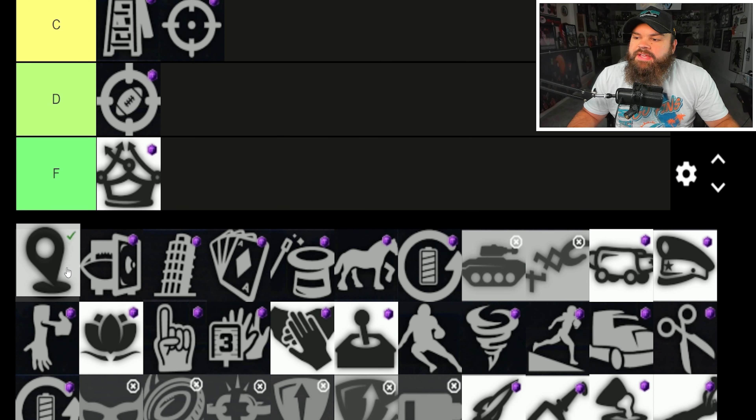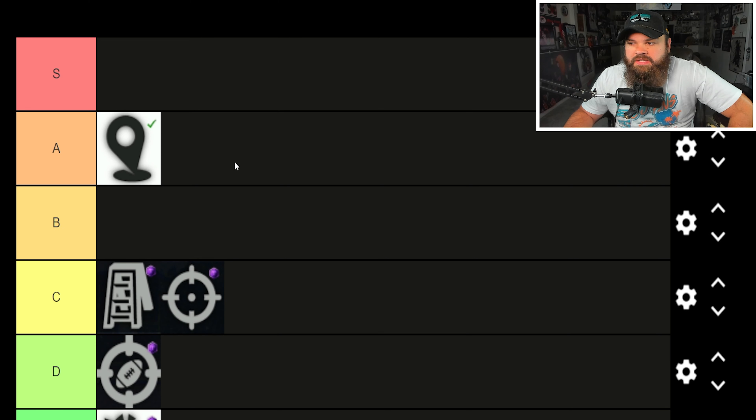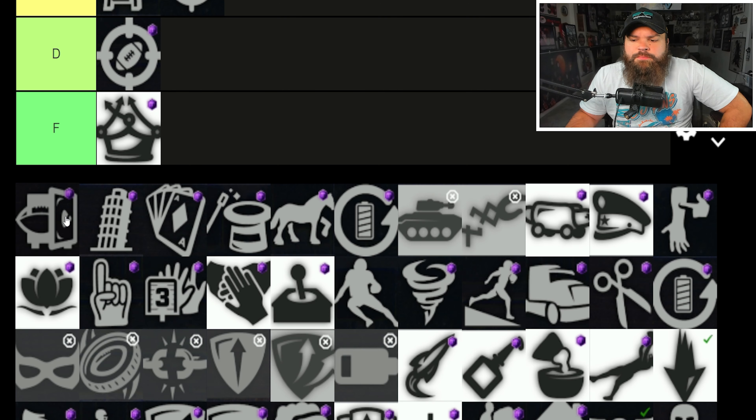Dot gives a slight accuracy boost when throwing to open receivers while standing in the pocket. It's one AP, so fantastic value. Dot is one of my favorite QB abilities — I'm placing it A tier, not S. I think you can still get random inaccurates even with Dot, especially with wear and tear, where quarterbacks can lose like 20 accuracy and 20 throw power.